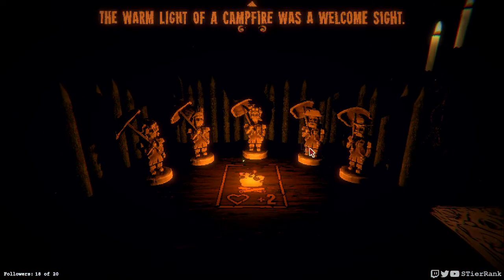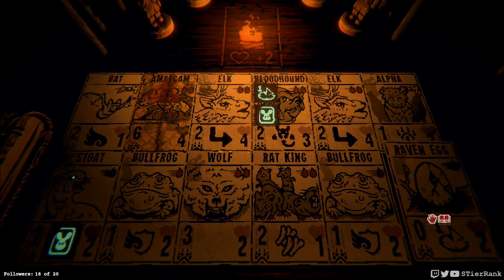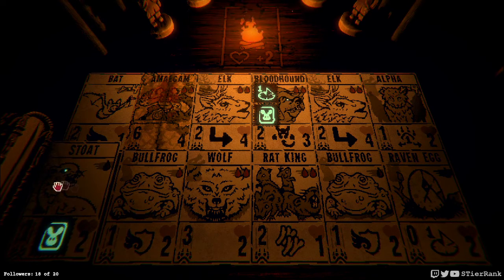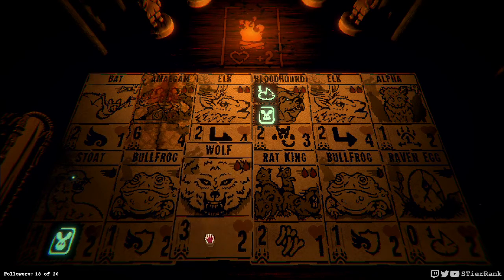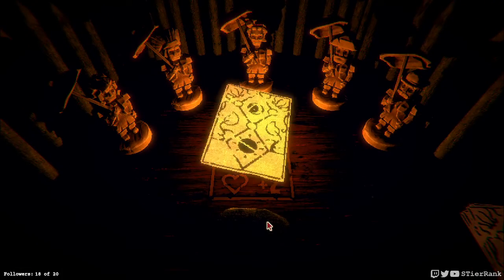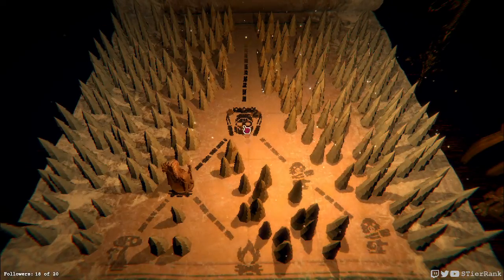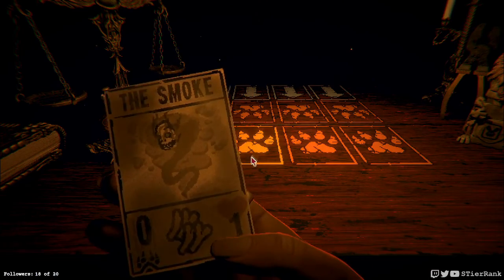Fire. Who could use some health? Raven egg starts out low. Rat king is kind of low too. Having the stoat with some more viability could be cool. Or even the bat. I think having the alpha boosted makes a lot of sense though. So I'm just gonna stop at four. Having that amount might keep it on the board, keeping the other teammates strong for longer. We'll see if that pans out.